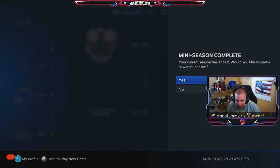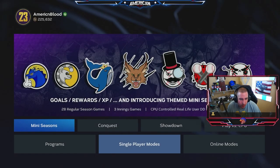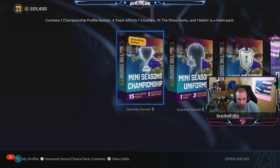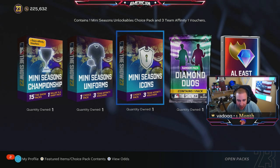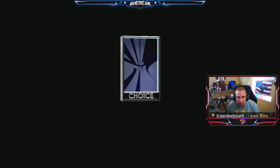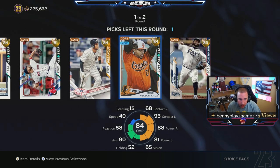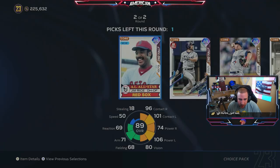We'd like to start a new mini seasons — that's for the next mini season. Let's go ahead and open up this pack we just got. We also got all these Show packs from completing mini seasons, and we're going to open these as well. We get an AL East pack from Team Affinity and a bunch of other things. I need some more hitters, so I'm going to take Nelson Cruz.